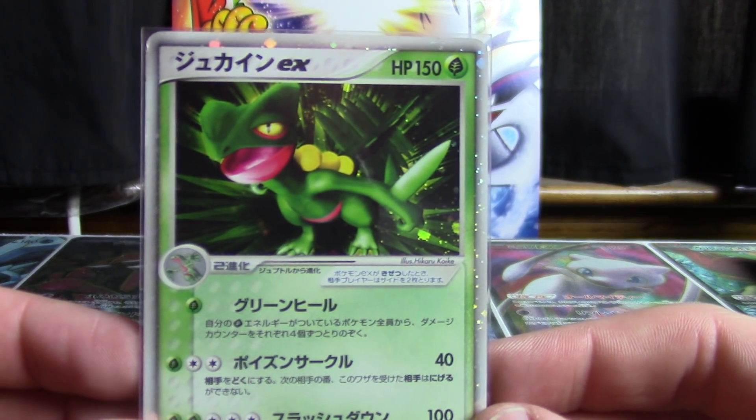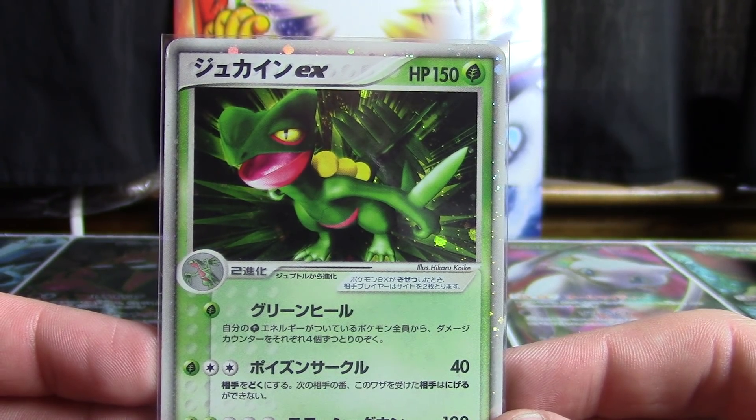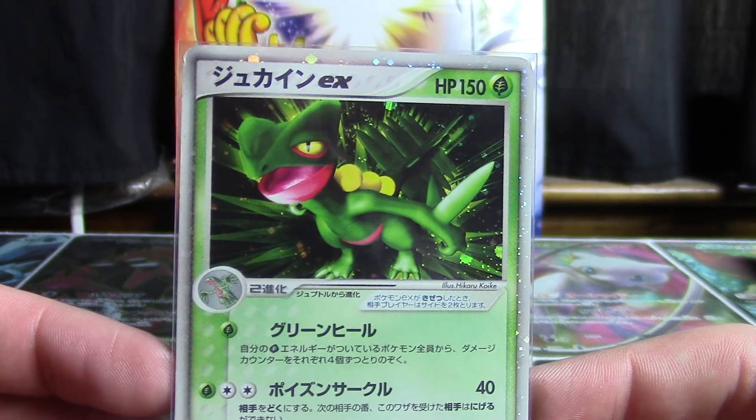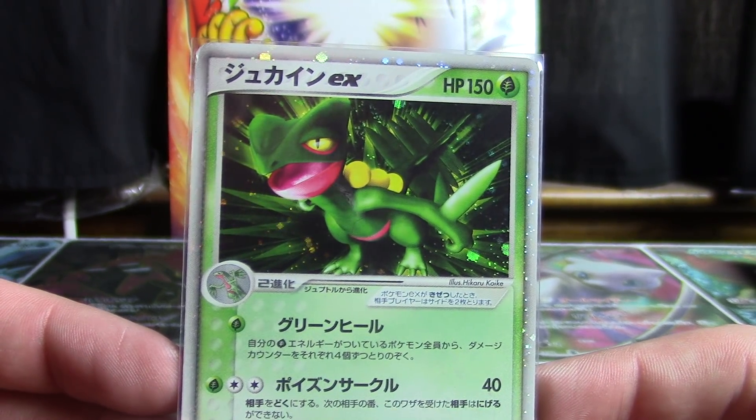From the Magma versus Aqua to Ambition set we've got Sceptile old school EX. Yes, it did get an old school EX — in fact it's not the only one it got. You'll see a pretty special one in a couple of cards from now.